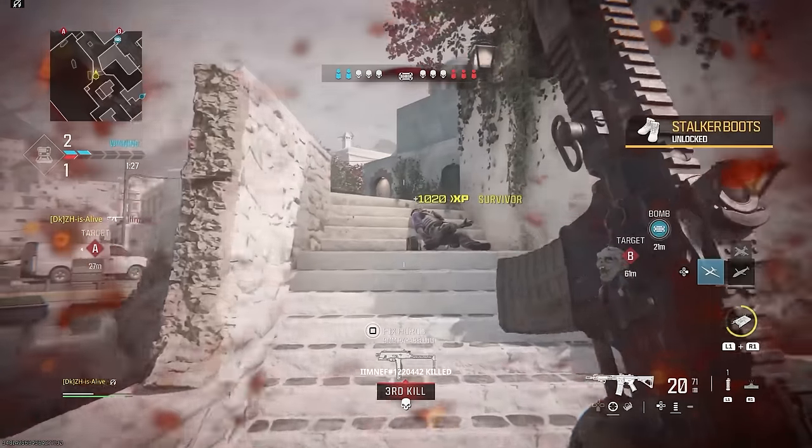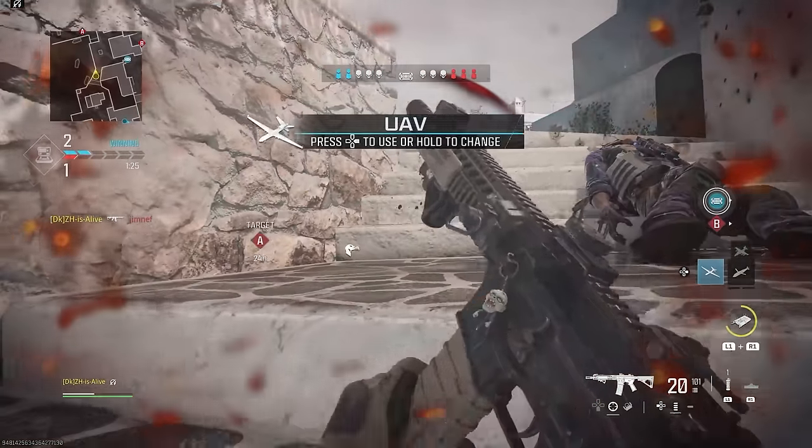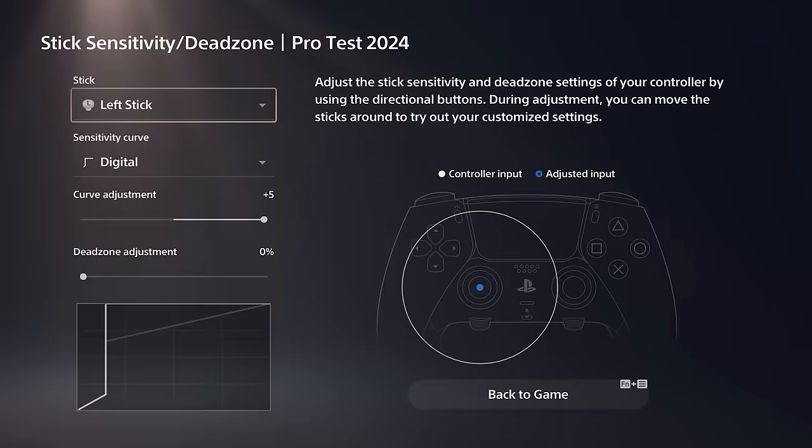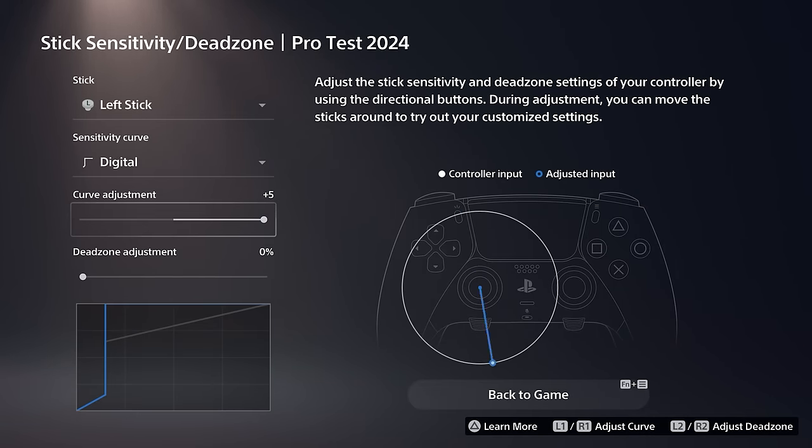Some other gamers on console prefer to be at max speed all the time. For that, they reduce the left stick max even more, or if they have a DualSense Edge, they'd use a curve like Digital Plus 5.